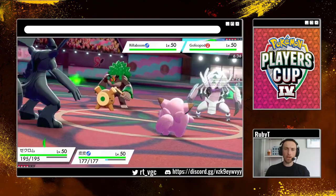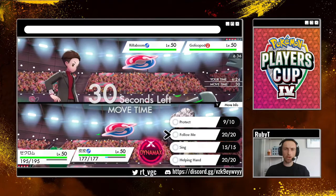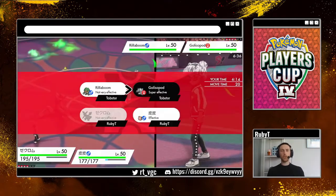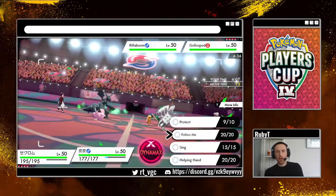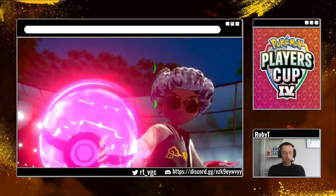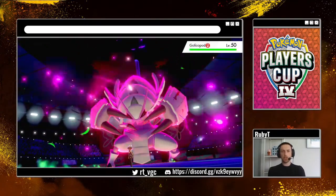Do I need to do anything other than Follow Me and attack into that Golisopod? He doesn't have anything as a switch-in to an Electric type attack. So let's go for that — I don't really want Clefairy to die. He Dynamaxes — okay. Well this is good, because I don't know what Eternatus does, I don't know how fast it is. Any damage we can get off into a Dynamax Pokémon is really nice. I feel like Golisopod has bad special defense. Rillaboom Protects — even better. We use Follow Me.